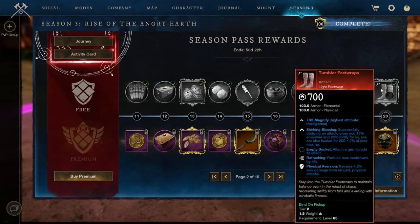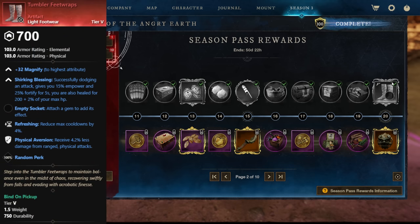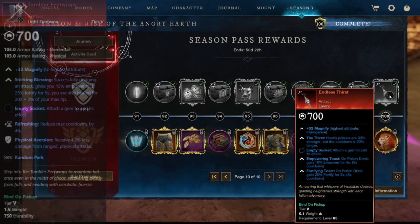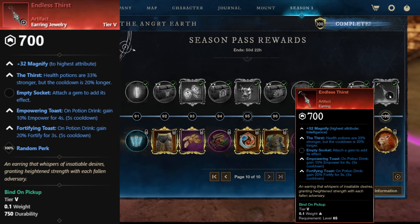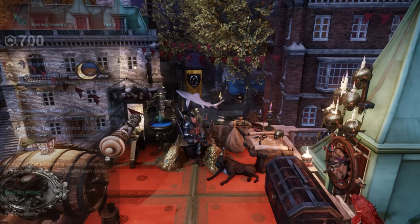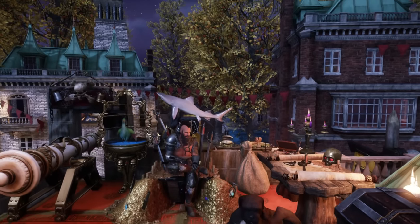Next up, we have a couple that can currently be obtained from the free version of the Season Pass of Season 3. If that's no longer active, maybe they will add other ways of obtaining them in the future. The first is the Light Footwear, Tumbler Feet Wraps — you unlock this by reaching level 20 of the free Season 3 Season Pass. Then, you have the Earring Jewelry, Endless Thirst, unlocked by reaching level 100 of the free Season 3 Season Pass.